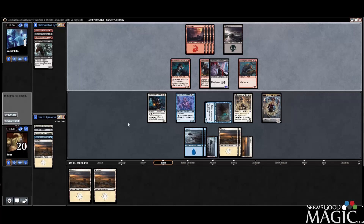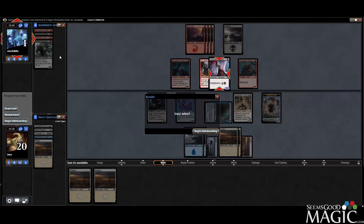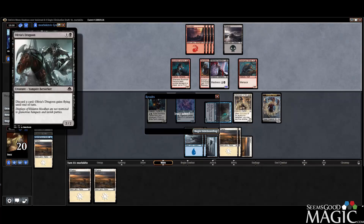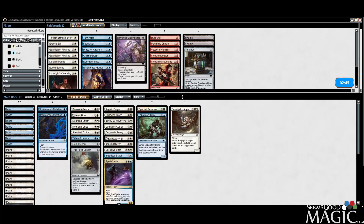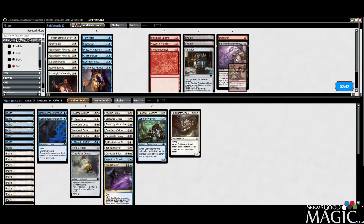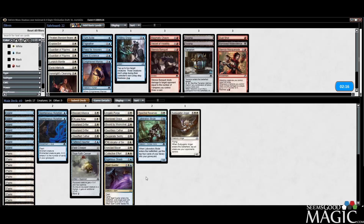Alright, so Red-Black Vampires. We've got some Madness Outlets, we've got the Madness cards. Pony's deck looks good, definitely. I'm thankful we stole Dual Shot, Malevolence, and Stensia Masquerade from them, because all three of those cards are fantastic in their deck and these two are great against us. So that's good that we don't have to worry about that. I think we're going to keep it the same — I don't mind some of these, but we're rocking the premium removal here, so we're okay.